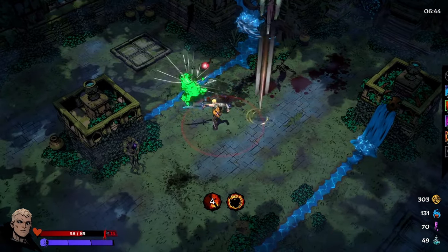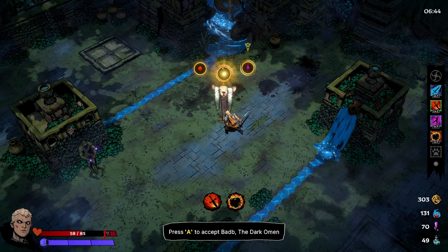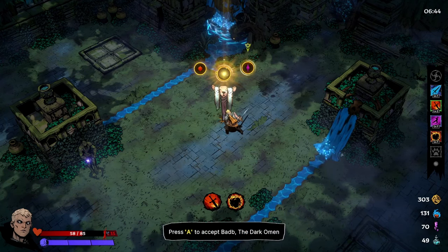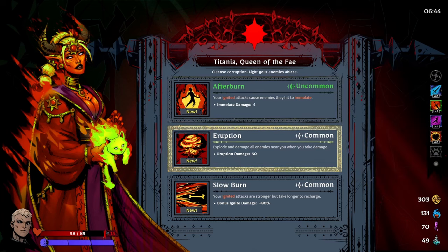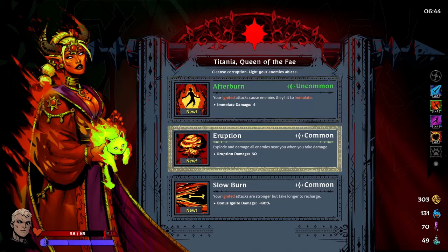I play literally over 300 games a year. For me, as long as you make it fun in its own unique way, it doesn't have to be the most unique thing ever. Your ignited attacks cause enemies to immolate - exploding damage to all enemies near you when you take damage, 50 damage. Your ignited attacks are stronger but take longer to recharge. Let's try the immolate on hit.